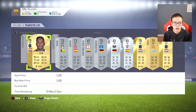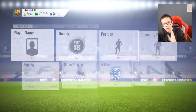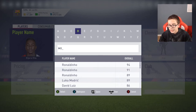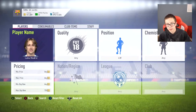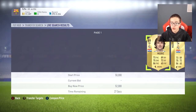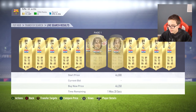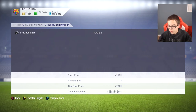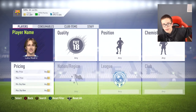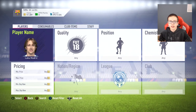You guys should also buy players like Modric and Chiellini now, because when they're not in packs their price goes up. It might not go up a ton but it will go up at least enough for you to make a couple k. Modric is at 45k, so he is affordable — bids are at 40k so you can probably get him for about 42k on bid. That's another way you guys can make coins.